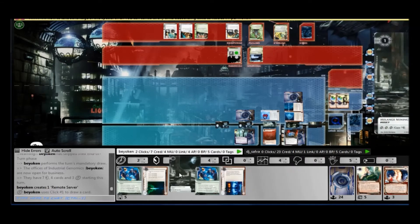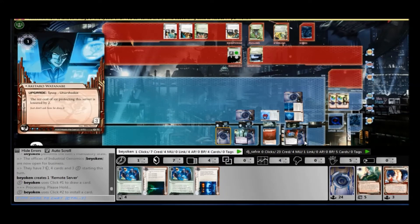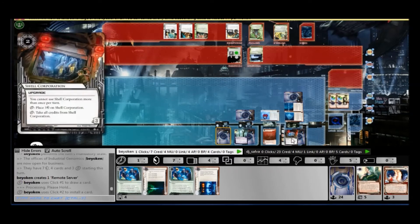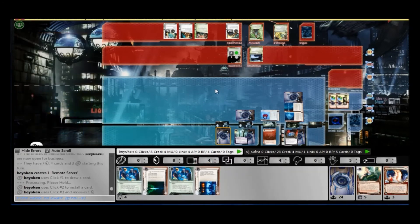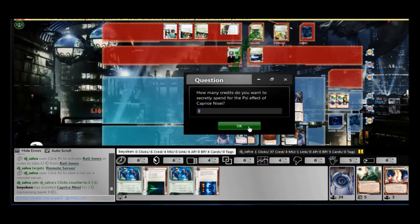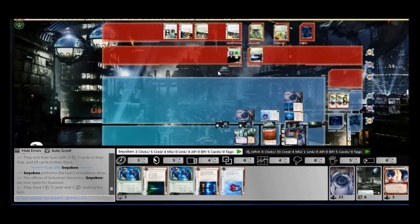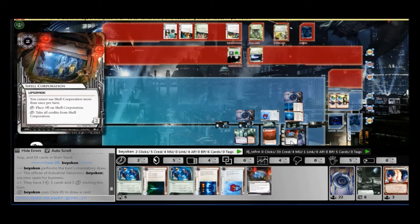Now it's my turn. If I had an agenda I would be chaining it straight into the remote, but there are no agendas — so instead I attempt to distract him by playing the Melange. If he doesn't contest it, I get to hit it for 7 credits; if he does, he's going to pay a premium price to destroy it. Now he's playing aggressively — he attempts to trash everything in my remote, which is a good thing to do. You need to break the Caprice Nisei + Ruhr Valley combo or I get free agendas. He attempted, but the Caprice Nisei side game kept him out.